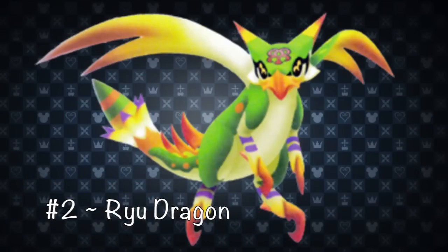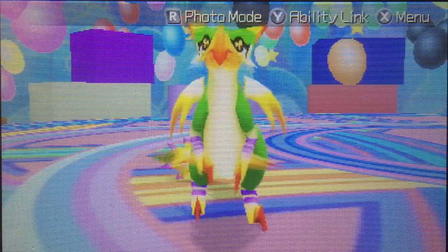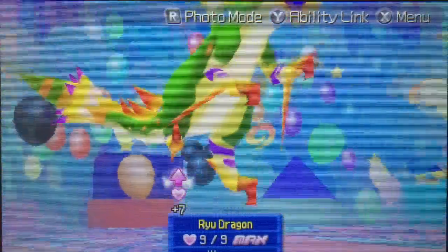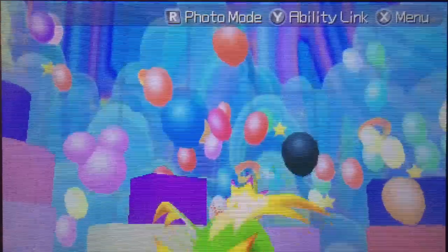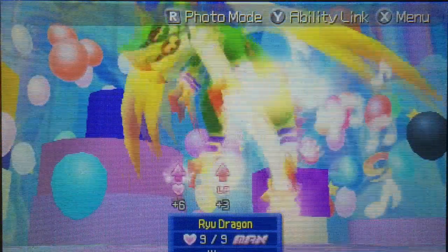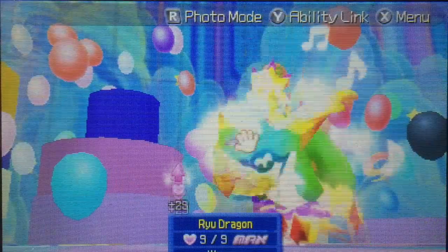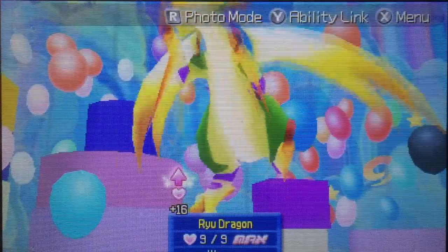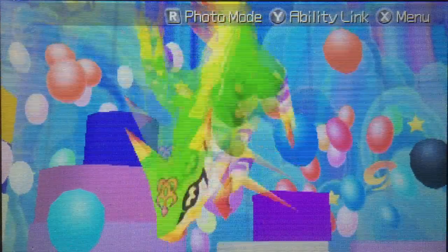Number 2: Ryu Dragon. The Ryu Dragon always finds its way in our party. It's fast, vicious, powerful, and just looks really cool. I mean, it's a dragon — what's not to love? Couple that with the fact that it gives you commands like Firaga Burst, Meteor Crash, Mega Flare, and the ever-useful Super Glide, and you've got yourself a must-have ally for your party.